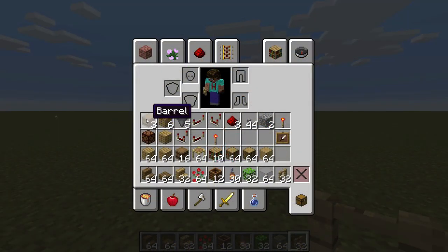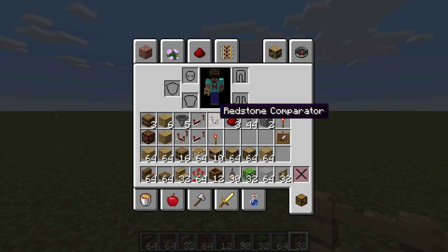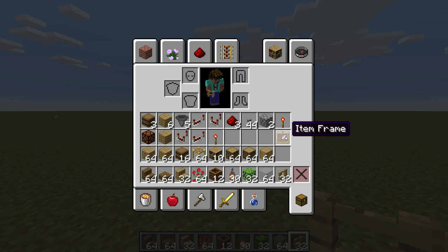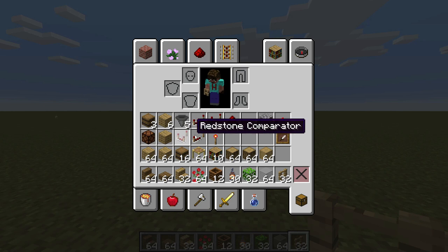For each module you're going to need three barrels, six structural blocks — I'm using oak planks — five hoppers, one redstone repeater, one redstone comparator, three dots of redstone, 44 renamed blocks, two of the blocks that you want to sort, one redstone torch, and an item frame. For the indicator system there's a redstone lamp, one structural block, one comparator, one repeater, and a redstone torch.